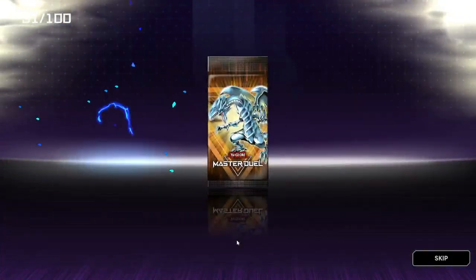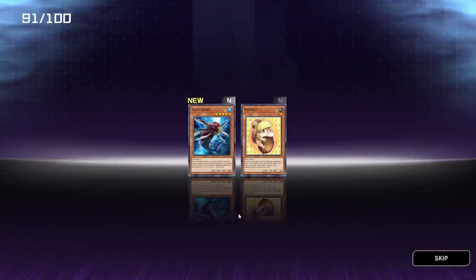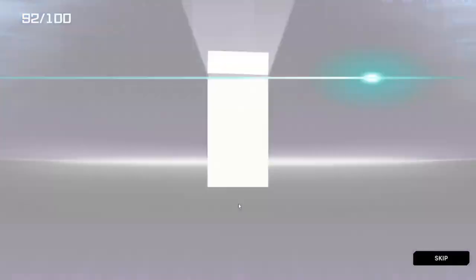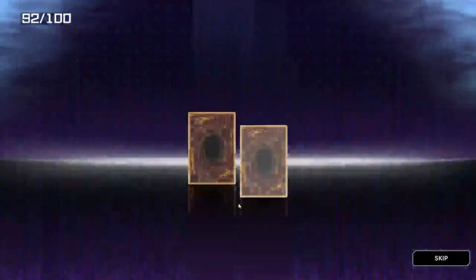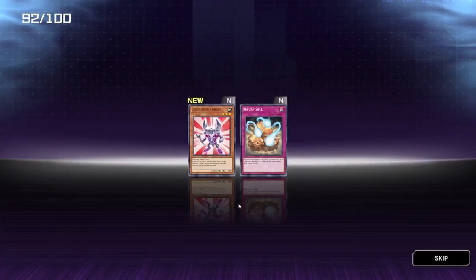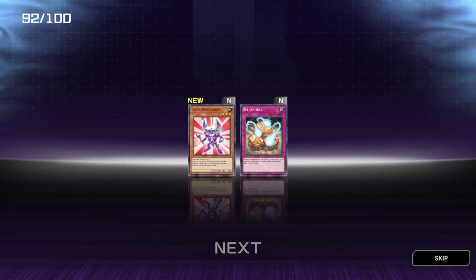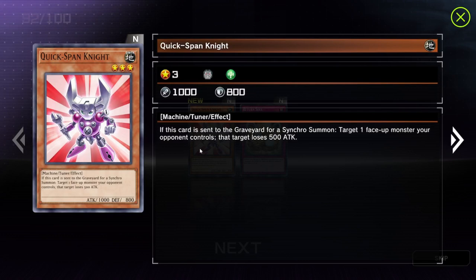There's no Ultra Rare guaranteed, so I think we've got like two or three ultra rares — I think it's two. Eagle Shark and Road Nuts. I actually saw that on Luxem 34's video not too long ago. Quick Span Knight — oh, it's a tuner as well, cool. If this card is sent to the graveyard for a synchro summon, you can target one face-up card your opponent controls — that target loses 500 attack. Might see myself using that to be honest.